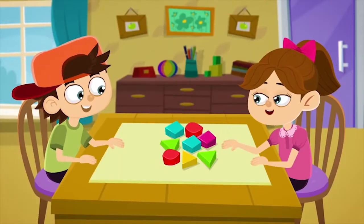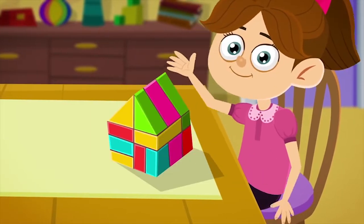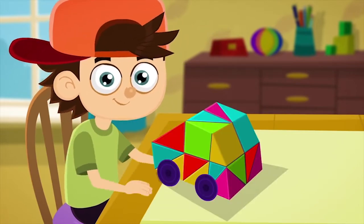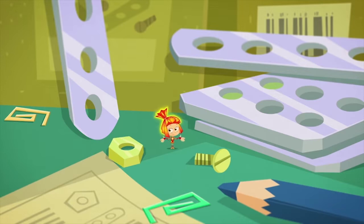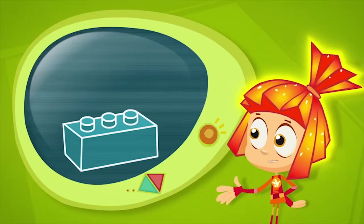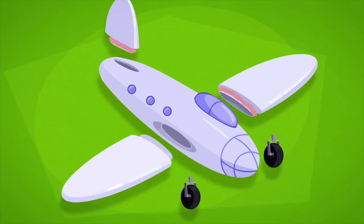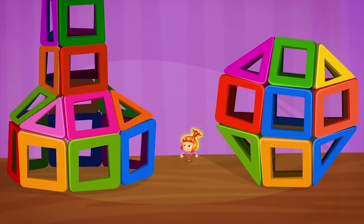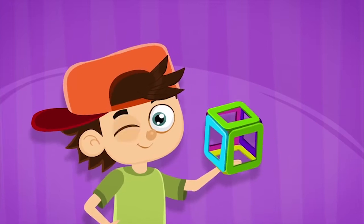A construction set lets you build lots of different things from a set of parts. Put them together like this, you've got a house. Like this, a car. Or like this, a spaceship. The parts might be made of metal and connected with screws. Some construction sets have plastic parts you click together. Other sets are models where the pieces are glued together. You can also find magnetic sets — touch the parts together and magnetic attraction makes them stick.